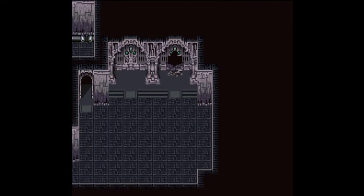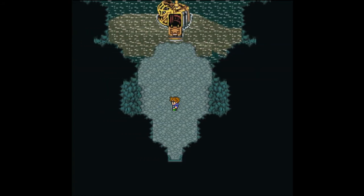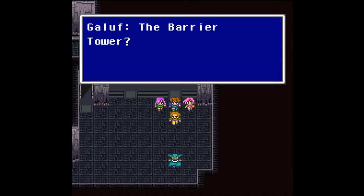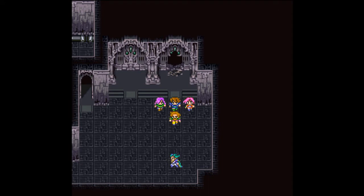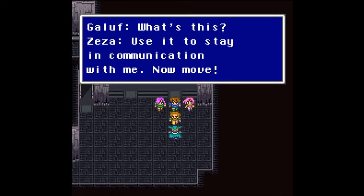A man with explosives wants to join our party — you always need a guy with explosives on any team. We've made it into the Barrier Tower. Ziza heads to the power room below while we go to the top to blow up the antenna. He gives us whisper grass to stay in communication — it was grass, he literally gave us grass.